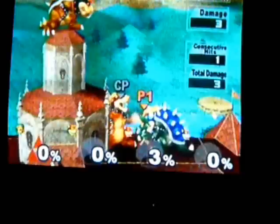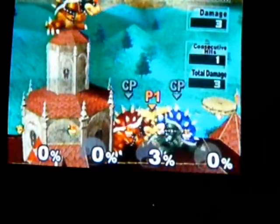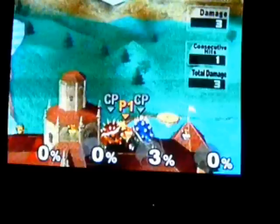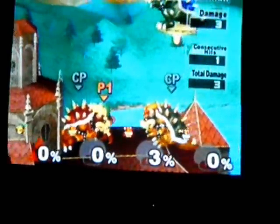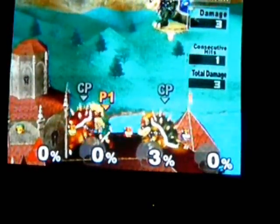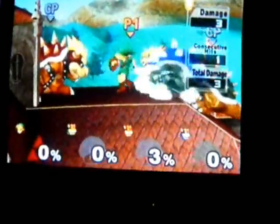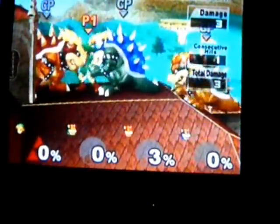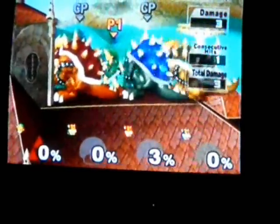We'll just leave Blue Bowser up there for right now — or Green Bowser, or whatever. Red Bowser. You have the Green Bowser continually walking forward.